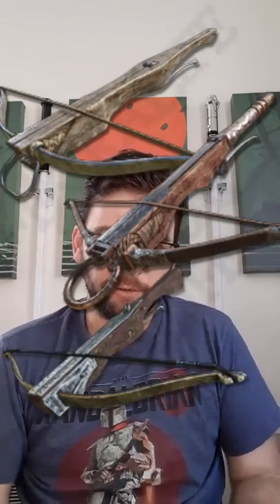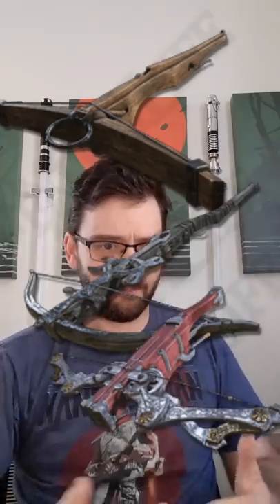As for crossbows, they all pretty much look like they would function as crossbows — they've got limbs, they've got the body, they've got a trigger mechanism. They look like they could shoot crossbow bolts. The full moon crossbow I don't really understand — is it shooting that big disc? Does it have ammo inside that disc? I'm not sure if that one would function.